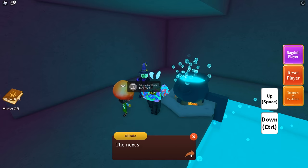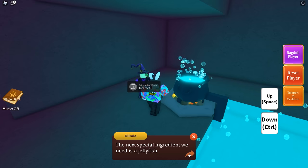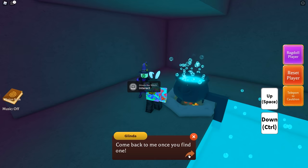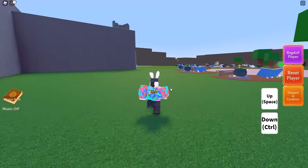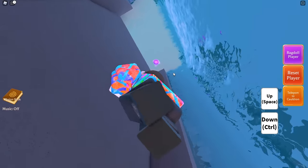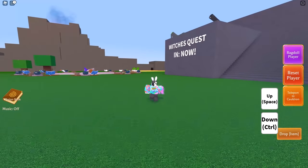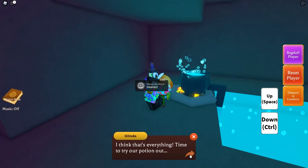Glinda will say: 'Do you have the blue frog? Yes we do — that's the one, into the cauldron it goes. The next special ingredient we need is a jellyfish — they love swimming up streams and waterfalls. Come back to me once you find one.' Again, there's only one location on the map with a waterfall, so stick yourself inside the waterfall and look up — right there you'll find the jellyfish. Make your way back to the witch and hand it in.